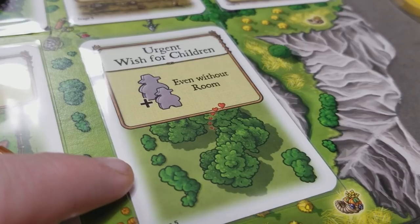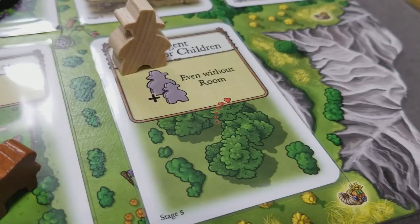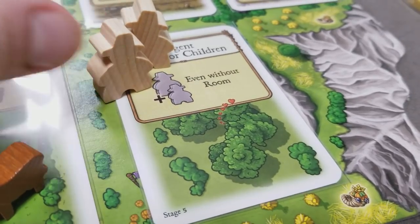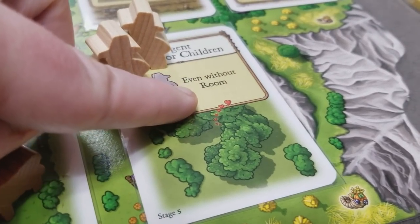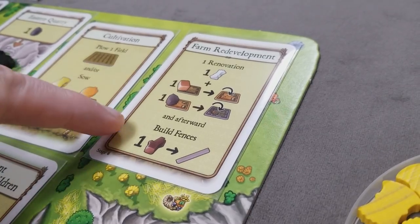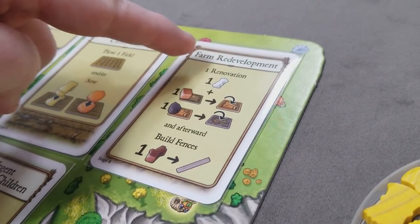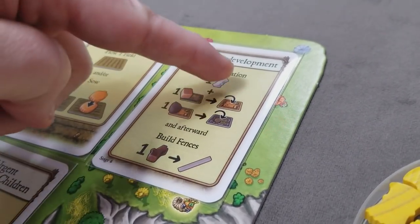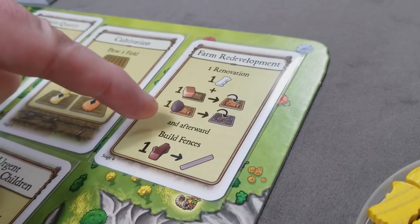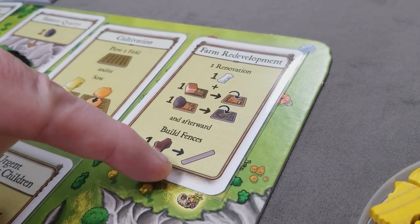The urgent wish for children lets a player gain an additional worker even without room in their house. The final stage-six action, farm redevelopment, lets you renovate your house and then take the build fences action at one wood per fence.